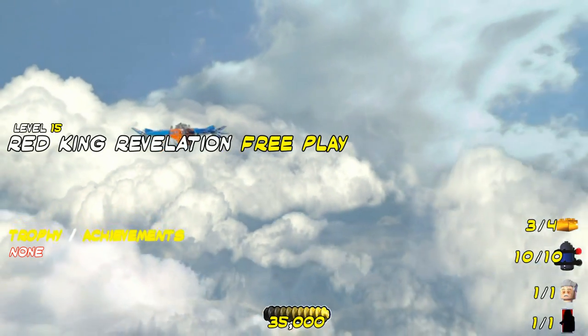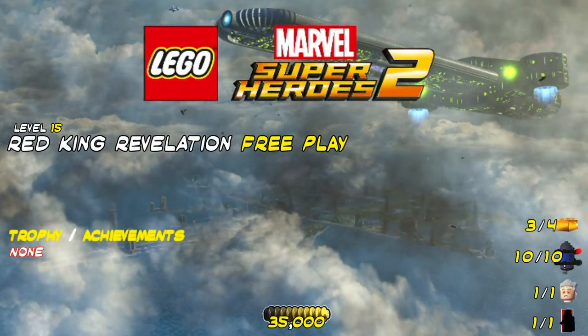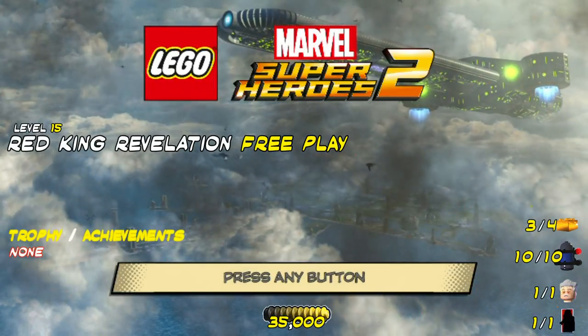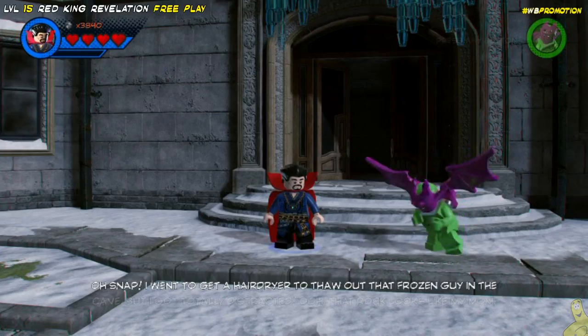Hello again! It is me, HTGBryan, and guess what? We've got Level 15 Red King Revelation Free Play for LEGO Marvel Super Heroes 2! We're gonna get all of those collectibles, all 10 mini kits, we're gonna freely, freely, freely, and of course get that character token and 35,000. That's easy.